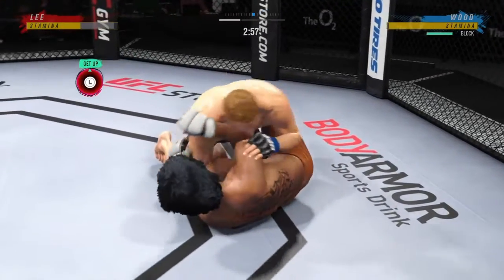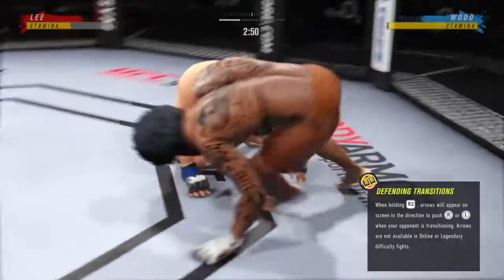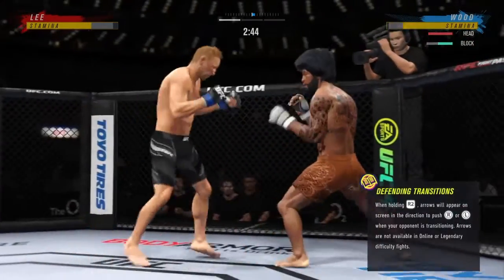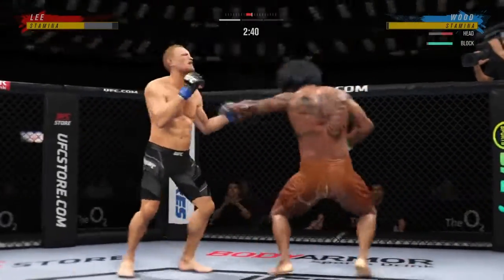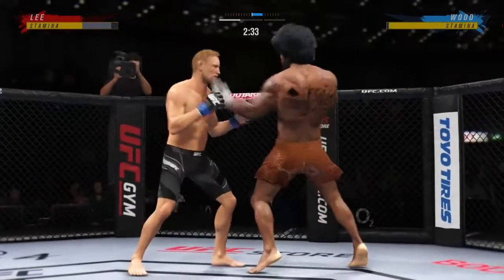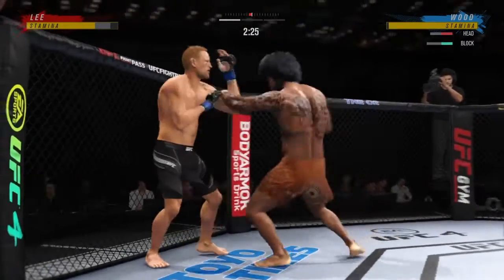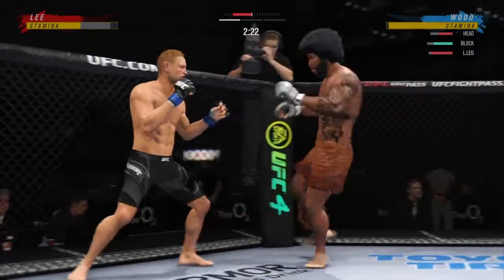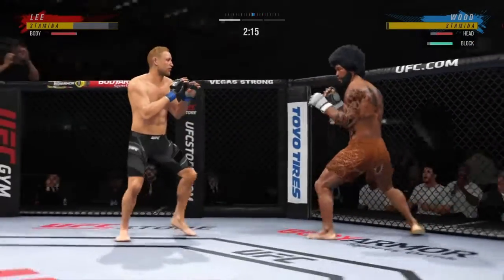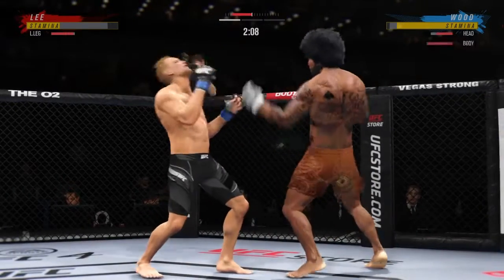Three minutes and counting to go here in round one. And they both stand up. Just missing on the uppercut there, really using his reach advantage with that punch, DC. Yeah, he's mixing it all up. Look at him whip his hip into that kick. He landed the right hand there. Look how quickly he gets that foot to the target.